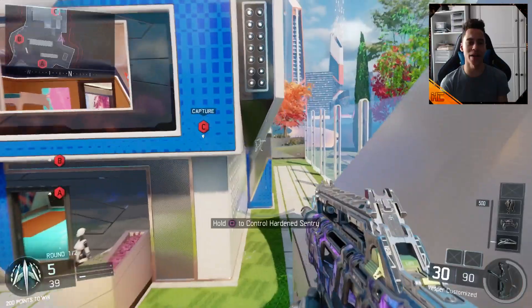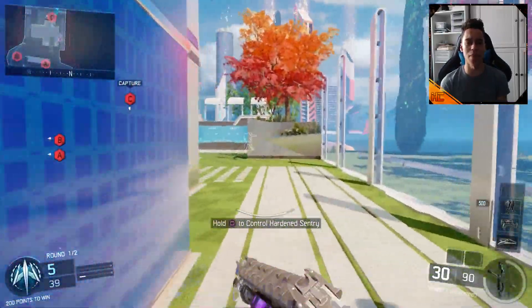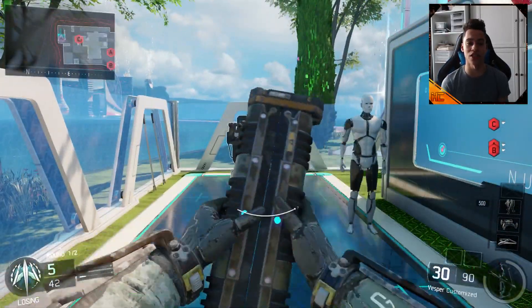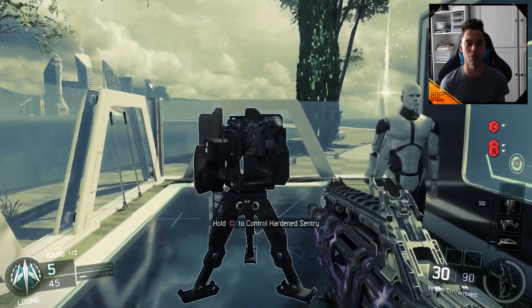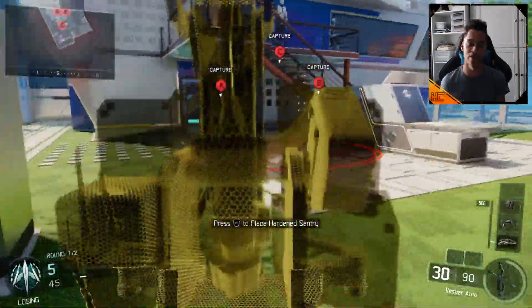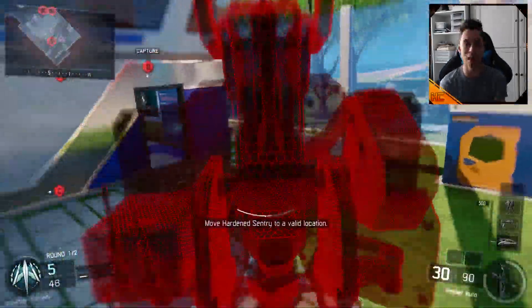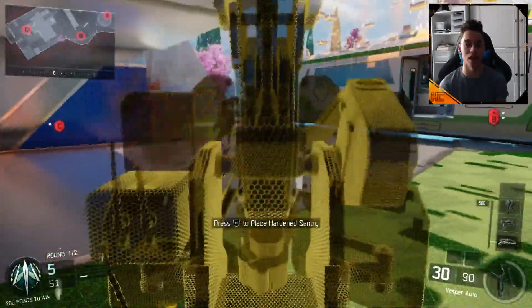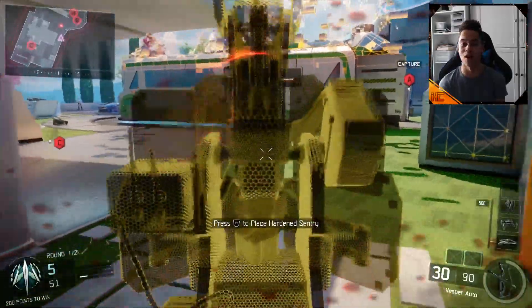Once you are dead, come back to your Sentry Gun and go behind it a bit further this time so it still says control. Hold square again to control the Sentry Gun — you'll pull out the little touch pad, and then your whole screen will go like some blue tint, like some weird Sentry Gun effect. Once this happens, you know you've done the glitch right. All you need to do is pick up your Sentry Gun and there you have it with your Aimbot.